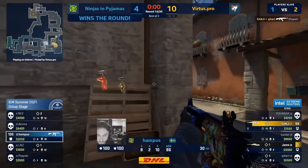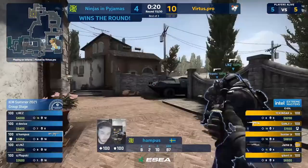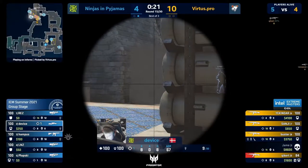I think Jame got blocked — I don't think there's time. He got stuck on Sanji. Throwing the smokes into the site. Kicker trying to lead the charge — NIP rotating players over. A shot from Device but the kills have got to come in for VP.